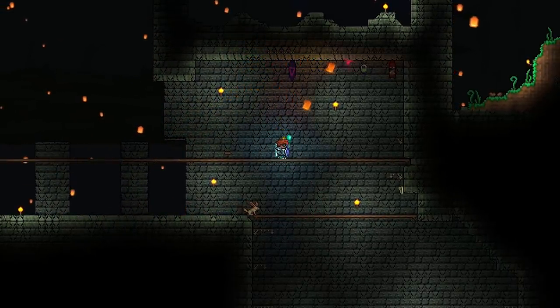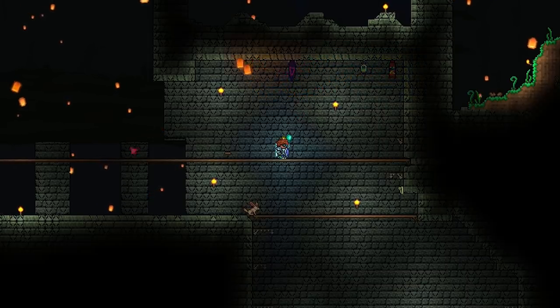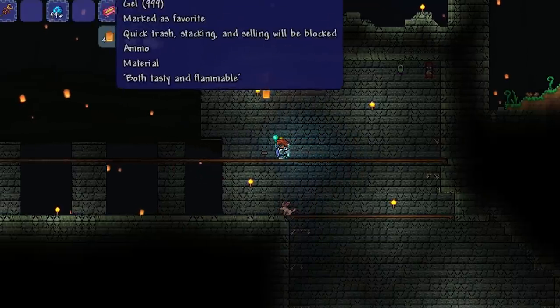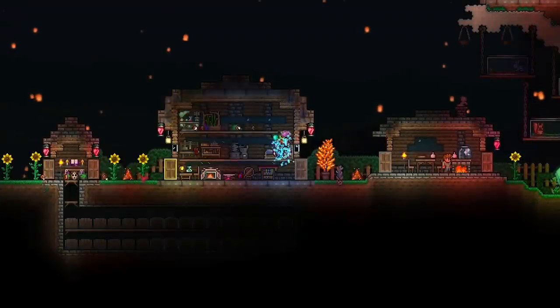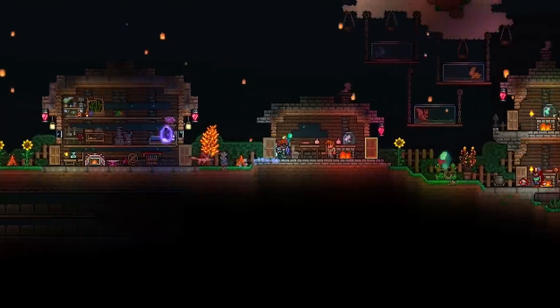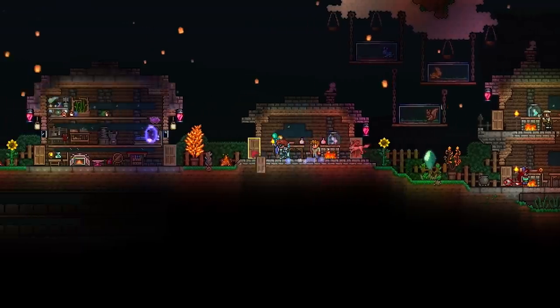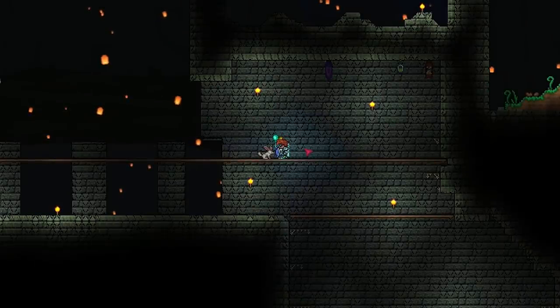Let's have a look at how they interact with blocks. As you can see, they are blocked by blocks, and if you leave them in an enclosed area they'll just float around. So if I use a Return Potion and go back to where I was before, and then use the Return Potion again — let's see if they're still there. They've disappeared.